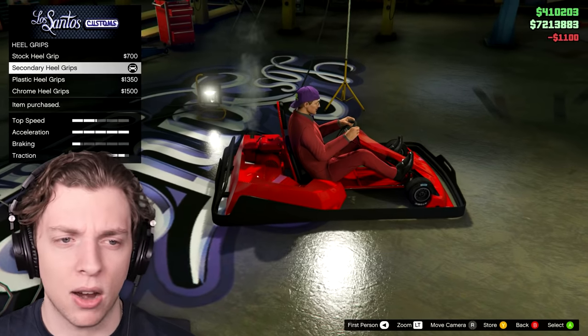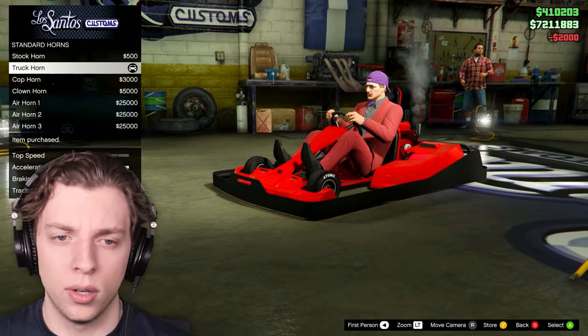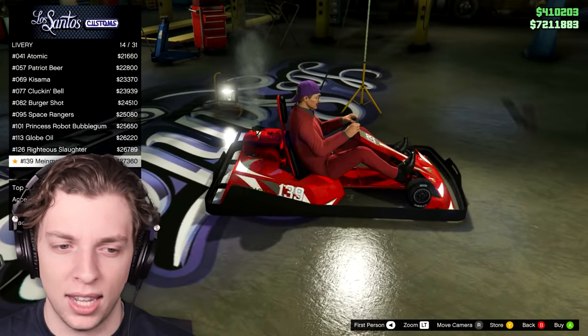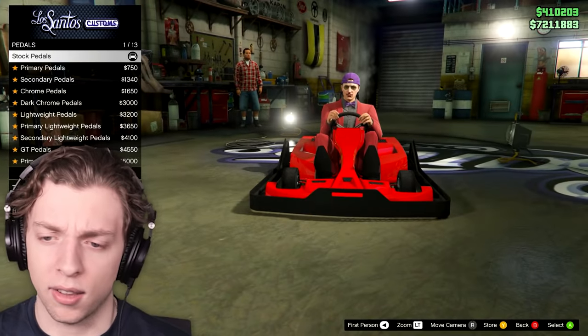Chrome, plastic — let's do secondary so we can add a bit of color there. Horn — we're just going to add on a truck horn. Beautiful. And then livery. So what have we got here? We've got numbers. Maybe we'll come back to that once we've done a little bit of color customization.